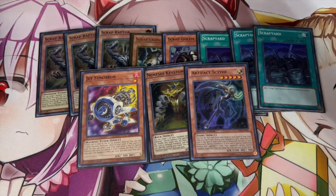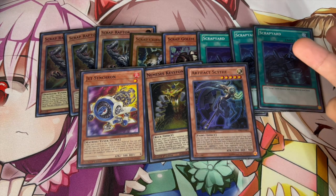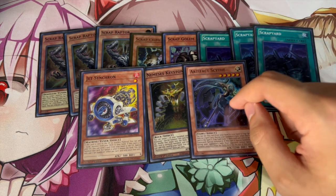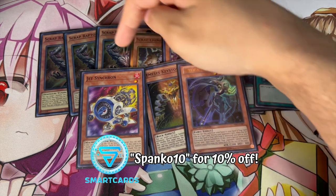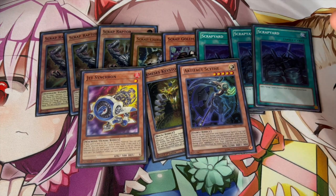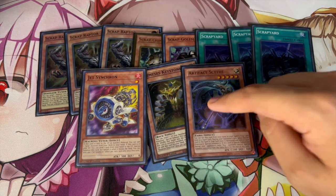Lastly, the only real true brick in the deck is Scythe. Even though drawing it isn't the worst since getting access to Halk is so easy in this deck — you can just set it with Halk and you're still kind of okay — it's technically still a brick. That said, Scythe is still really important to play because Scrap Raptor is a one-card Scythe combo. In games two and three, if you know you're going second you can just side this out, which is really nice and easy.